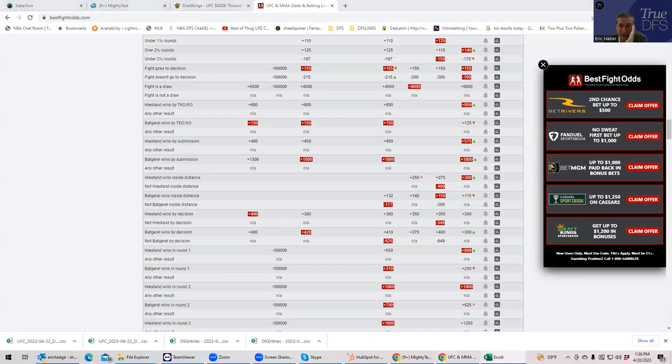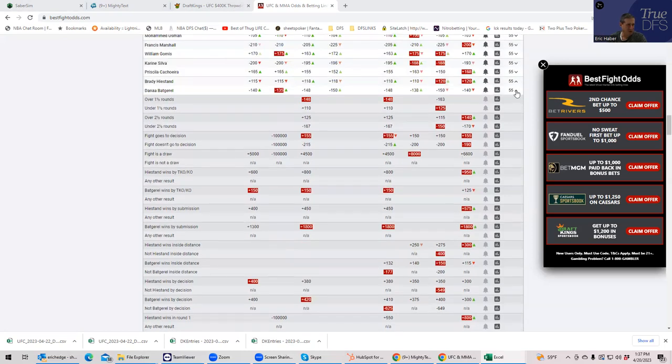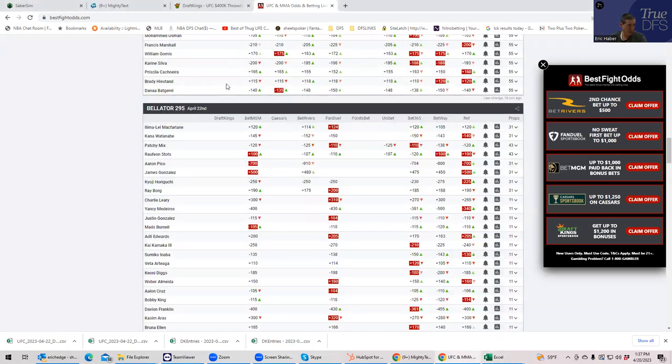Looking at ownership, Heistand is starting at about 24% and Bacquerel at about 25%. The public is on to this — they're projecting both guys to be decently owned, and they should be. It's not like you're doing anything spectacular by playing these guys. Both are good plays. If you're splitting up your lineups, you can play either or both of them — they're both very strong plays.